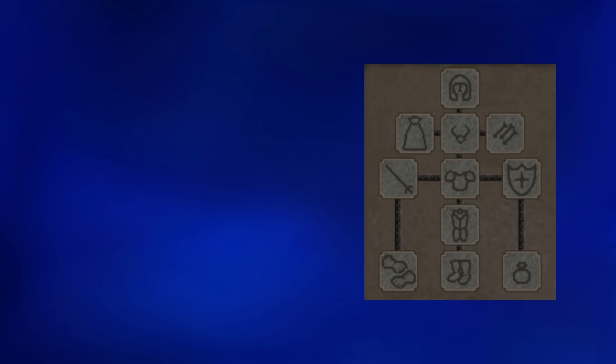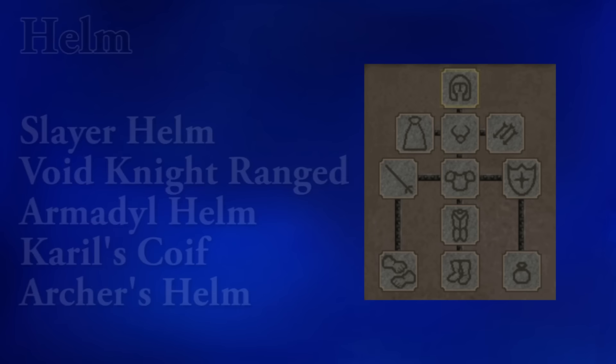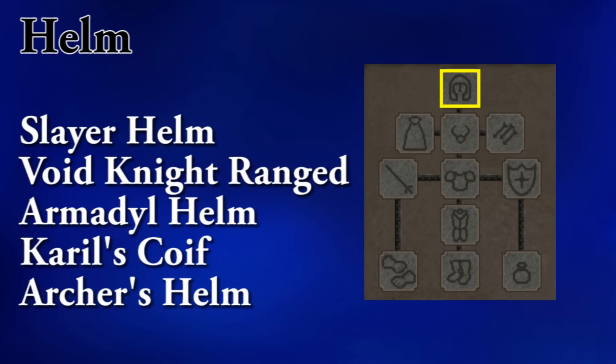Let's move on to your ranged gear. I'm also going to try to go through this pretty quickly, so if you need to pause, go right ahead. If this is your slayer assignment, then the slayer helm is likely your best option, though if it's not imbued from the nightmare zone, then it's not going to give you any bonuses for ranged. Otherwise, you do want to use void.